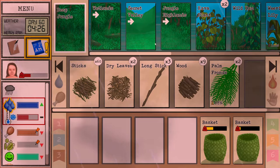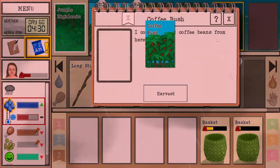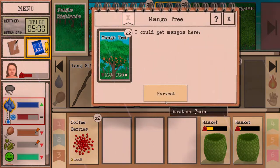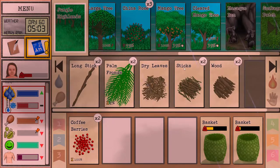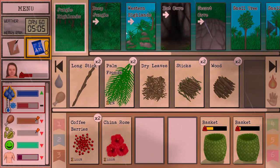We got some jasmine flowers, and now we're gonna go into the jungle highlands and find some rose. Oh, we need to plant some coffee as well, so let's grab that. We can grab some mangoes here so we can eat it later. Oh there's go - china rose! Wonderful.